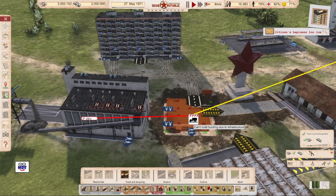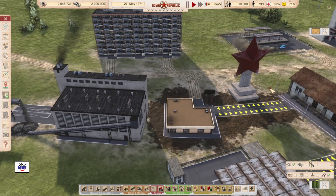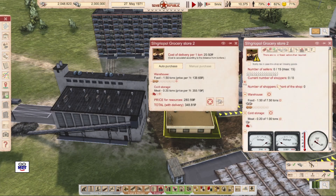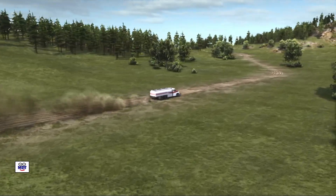I'm going to plop it in right there. And then for these guys, let's just see how far they're willing to walk — and they can easily get there. Then this guy here should have lots of food. There are no, or fewer sellers than required, so for him I'm going to stop purchasing food and approve that.